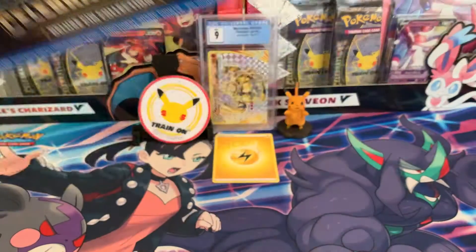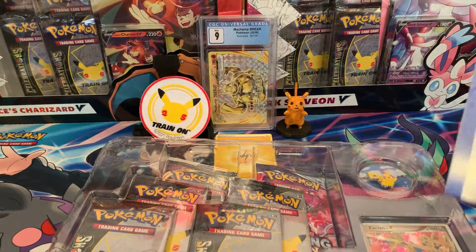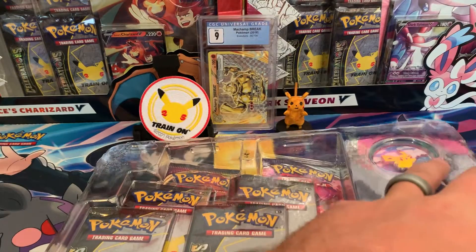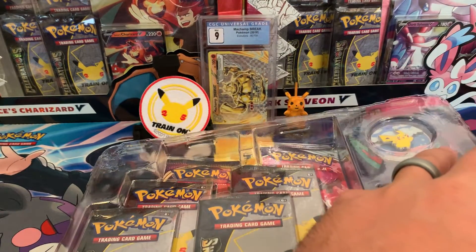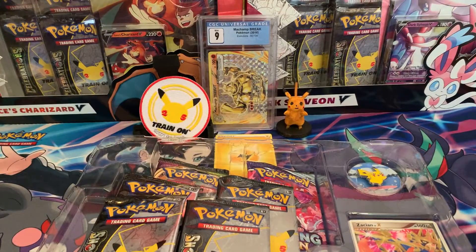I've been killing myself not opening this thing, but here we are. You can see that CGC 9 back there — go ahead and hit that subscribe button. Once we hit 400 subscribers I'll be giving that away. I do a lot of slab giveaways — giving away 22 from now until I get 1,000 subscribers. I've already given away around 15 to 20 total.